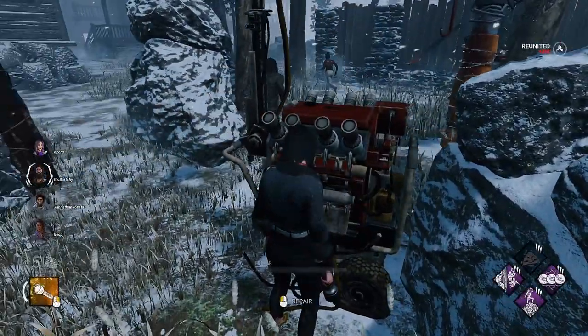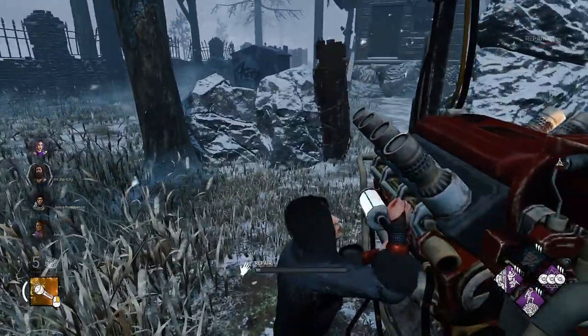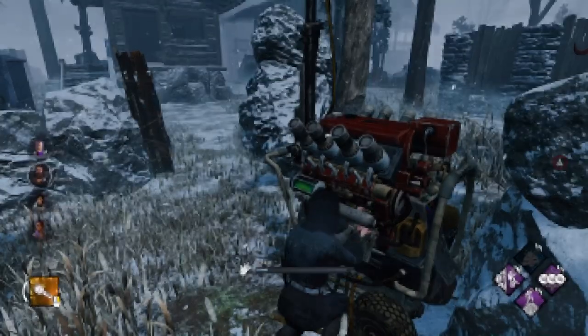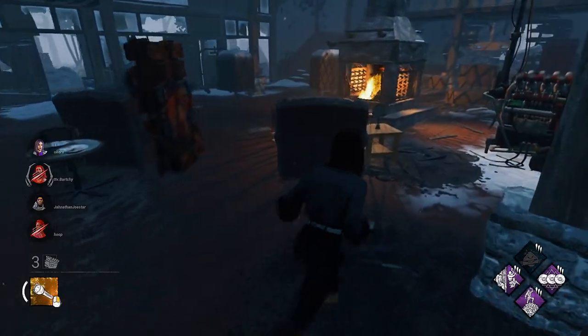All right, we are in on the Ormond Resort. Nice little ruin check, of course, so we will see where we go from here. We popped two gens and I haven't seen the killer. I think it's Wraith.